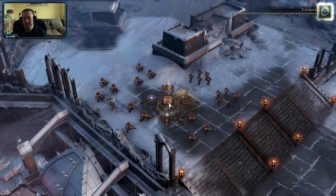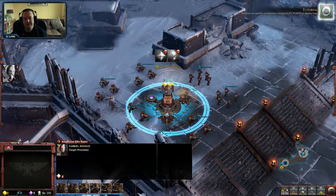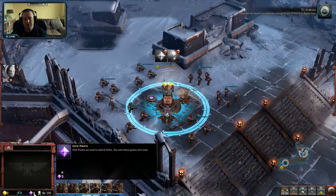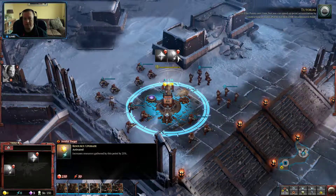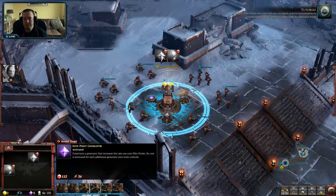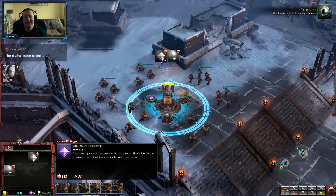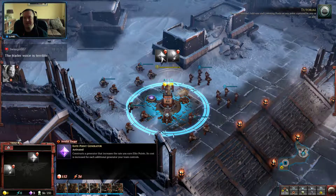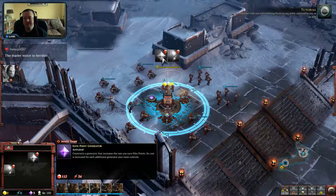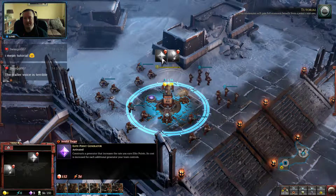We need your elite unit, Gabriel Angelos, to swing this battle in our favor. However, we need to accumulate enough elite points to deploy him. You gain elite points over time, but you can speed up point accumulation by constructing an elite point generator on a resource point. This resource point is already captured. You can place listening posts on any point captured by you or an ally. All your teammates will gain full economic benefit from point add-ons.